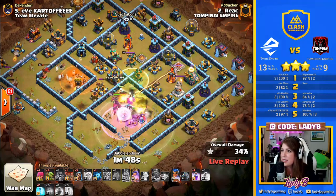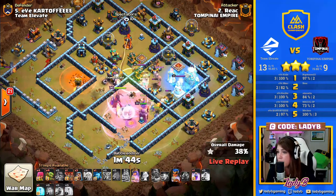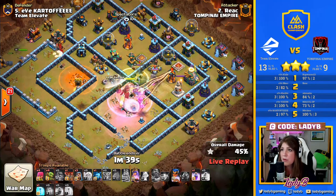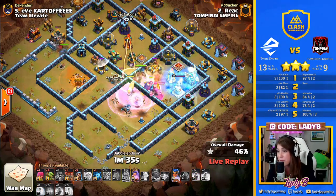Taking on those Skellies — there we go — comes back around to help with a little bit more of the clean-up here. Pathing is superb for this. We've got the Freeze holding off that Eagle, giving this a little bit more of a fighting chance. And I say that, but we still have the Royal Champ to come in and we've got the Queen Ability.